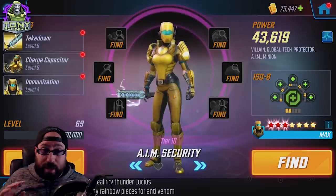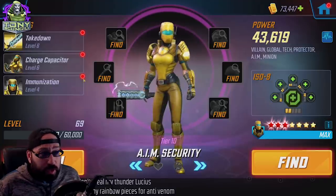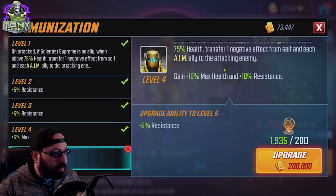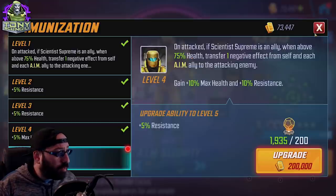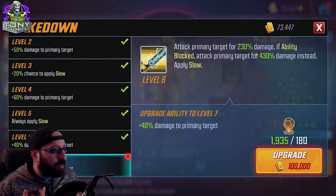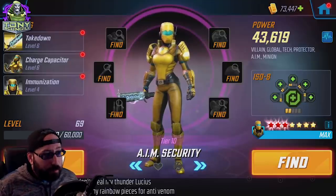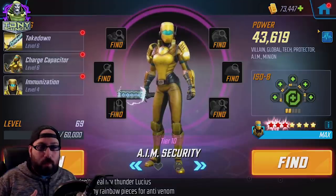Now we're going straight to AIM Security. Security is always on any version of an AIM team you want to use because they need a tank, and AIM Security is a really good tank all things considered. Between Immunization healing, throwing buffs, and giving everybody else some degree of control — especially when they're over 75% health, which should be often — they have a pretty decent health pool. Charge Capacitors heals themselves, gains Speed Up, slows themselves, and if ability blocked this character hits harder. For that I have her as Healer, mostly because of how Charge Capacitor heals self and adjacent AIM allies.